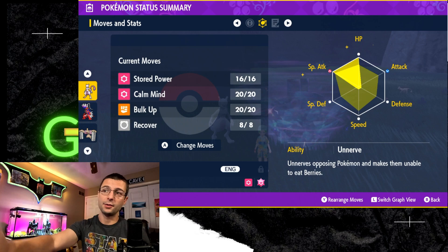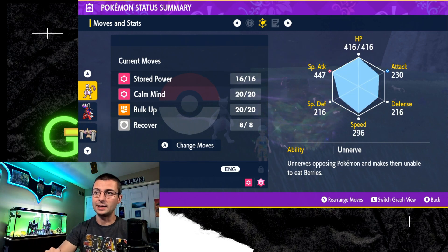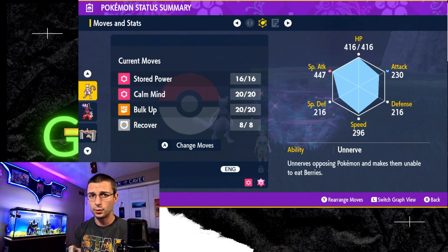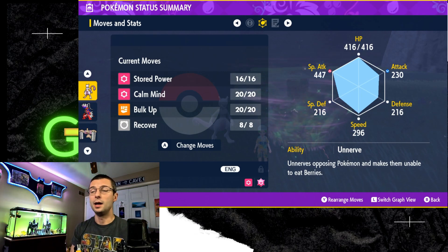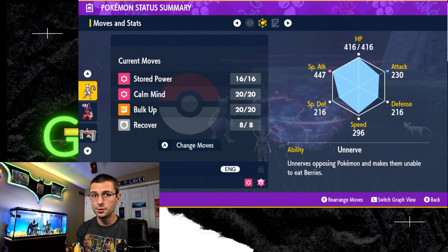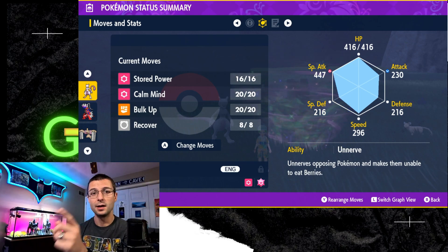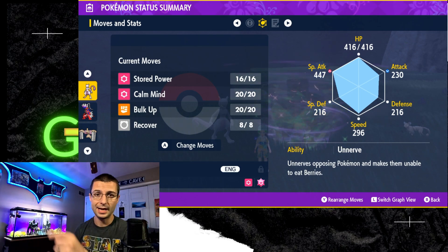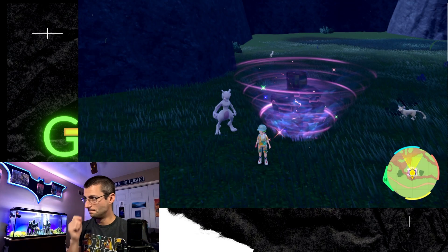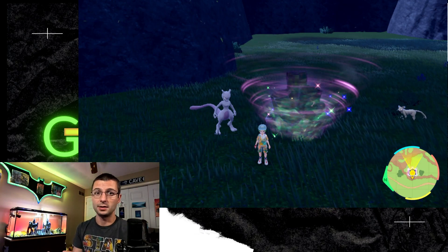For your EVs, go ahead and throw in at least max Special Attack and HP, or you can split your defenses if you'd like, depending on your healer. In the clips I'm going to show you, we have Gardevoir as our healer — Gardevoir worked really well. Arbolivia might be a little closer but give it a try. Make sure you put Power Points into Recover and get it up to eight, because you will need all eight of those to get this win. We'll start the raid but won't finish it, then cut to the clips where we actually finish.